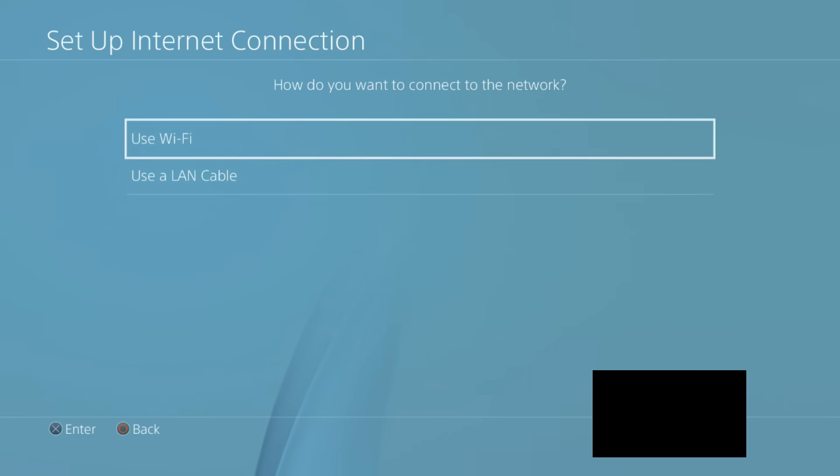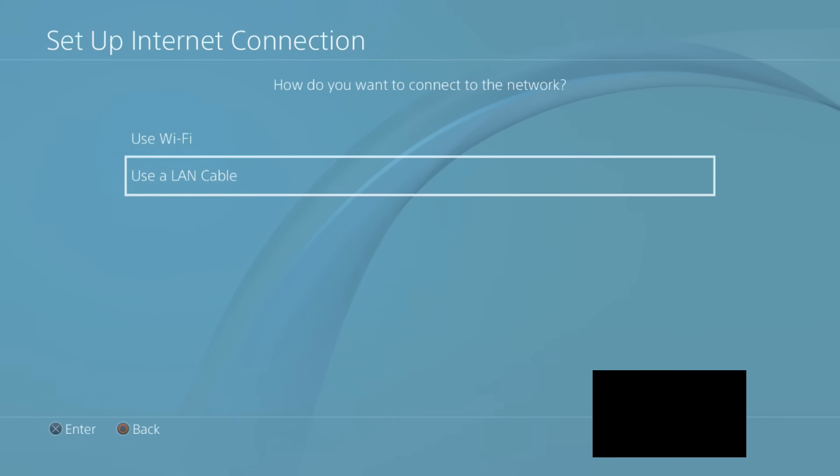Go to 'Set Up Internet Connection.' Now what you're going to want to do is click whichever option you use. In my case I use a LAN cable, however some of you guys may just use Wi-Fi. Basically a LAN cable is just a usually white or blue cord.